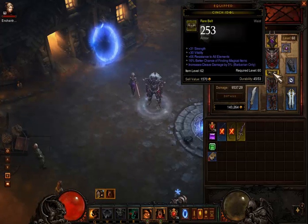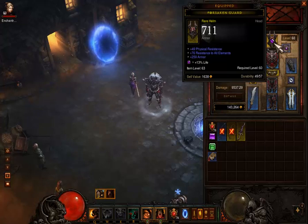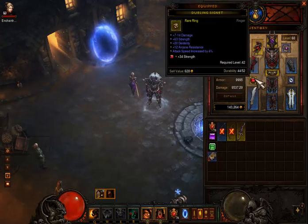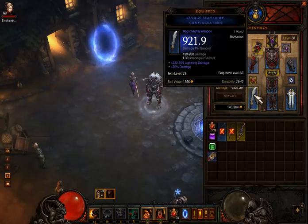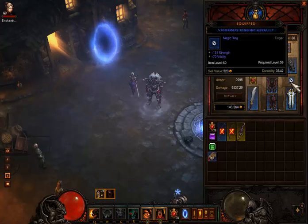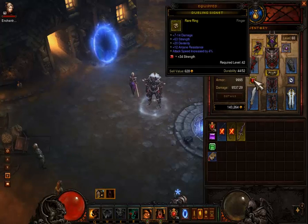Vitality on most items, some with percent life. Just armor on one, flat damage on another, some strength, vitality and strength combined, just damage.